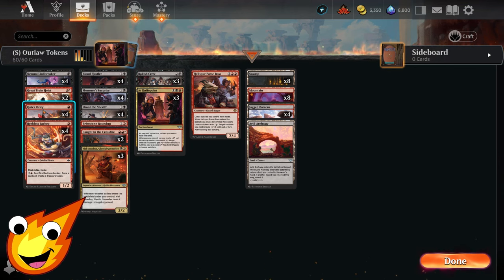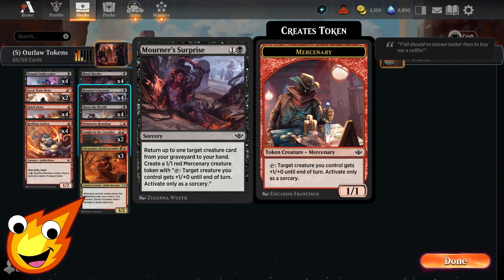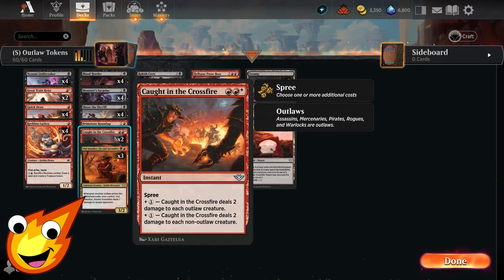Also in the one-drop slot, we have Quick Draw — a simple combat trick that gives one of our creatures plus one plus one and first strike until end of turn. In the two-drop slot, we have Mourner's Surprise, a sorcery that lets us return a card from the graveyard to our hand and create a mercenary creature token. Shoot the Sheriff is your catch-all removal against non-outlaw creatures. Brimstone Roundup lets us create a token as long as we cast our second spell each turn, helping us create stuff even when we can't commit crimes.